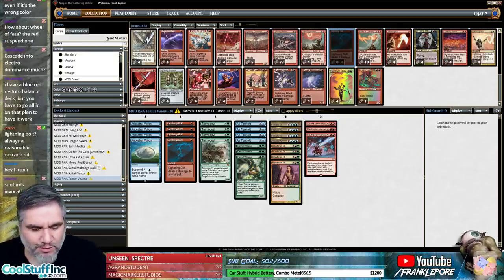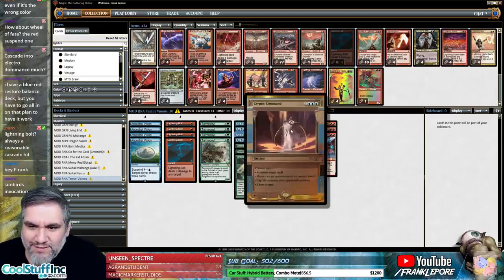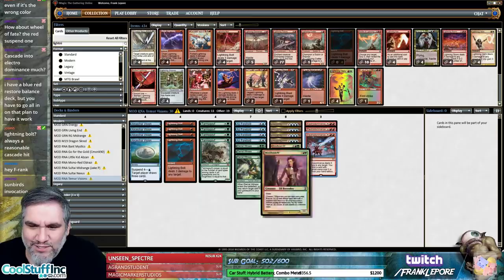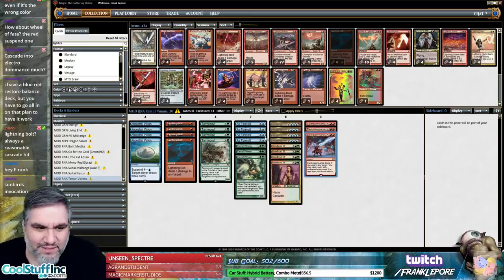What's going on everybody, welcome back to some more Modern shenanigans here on the internet. Today we're actually trying to build a deck with Electro Dominance, As Foretold, Ancestral Vision, and Blood Braid Elf.